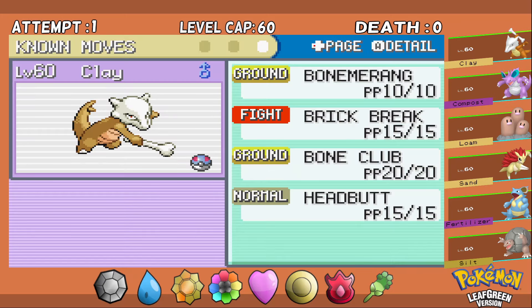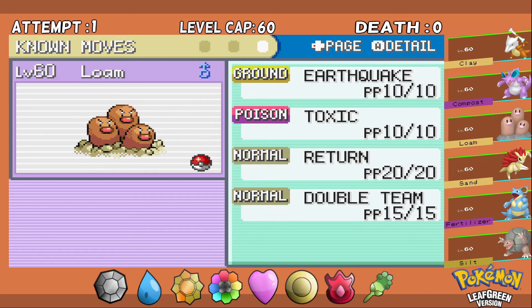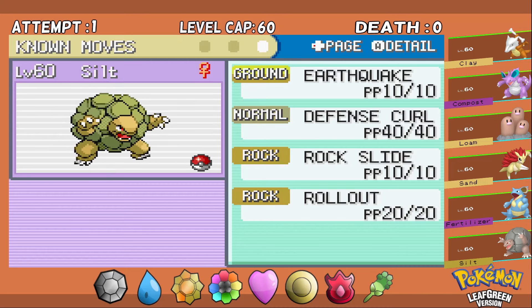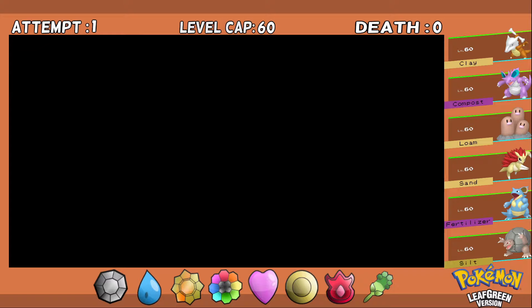Here is the final team leveled up to 60 to meet Lance's Dragonite. Clay the Marowak with Bone Merang, Brick Break, Bone Club, and Headbutt. Compost the Nidoking with Ice Beam, Surf, Thunderbolt, and Sunny Day. Loam the Dugtrio with Earthquake, Toxic, Return, and Double Team. Sand the Shiny Sandslash with Brick Break, Earthquake, Aerial Ace, and Slash. Fertilizer the Nidoqueen with Body Slam, Dig, Shadow Ball, and Brick Break. Rounding out the team is Silt the Golem with Earthquake, Defense Curl, Rock Slide, and Rollout. I think we can take on the Elite Four — there is no time like the present.